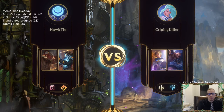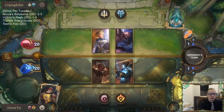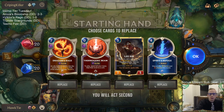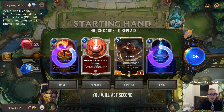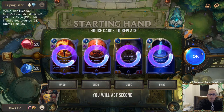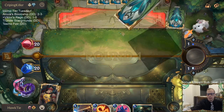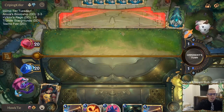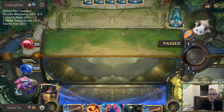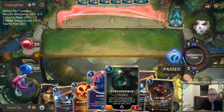We got some more Poros — Lux Poros, because of Aurora Porialis with Lux. I'm going to mulligan Spirit's Refuge, Dragon's Rage, Lee Sin honestly, and the Thermogenic Beam, because I want Ballistic Bot — we had two Ballistic Bots last game and that was awesome. That's the card I want, so I'm mulliganing looking for that.